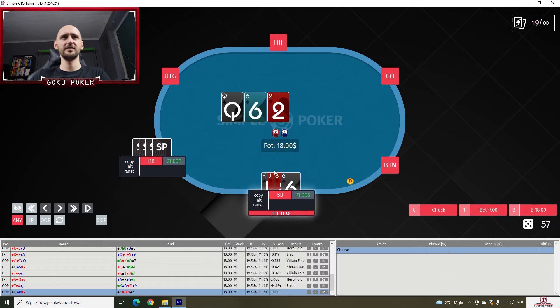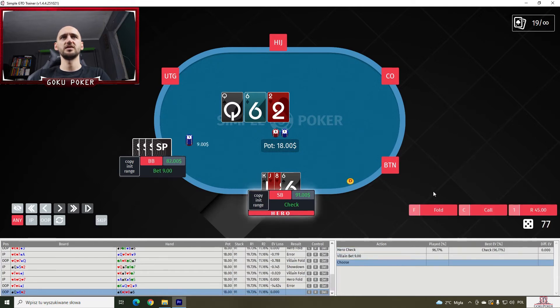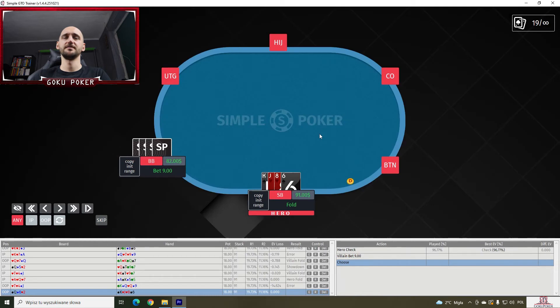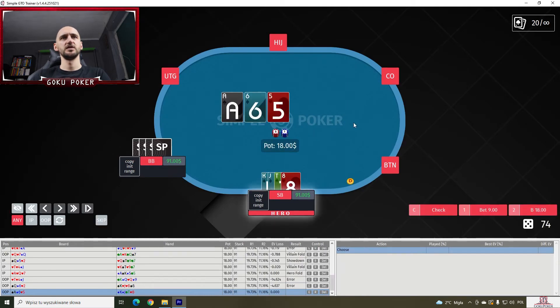King-jack-eight-six double suited on a queen-six-deuce board. I think we check here — solver does the same. We should not be folding to a bet here. I guess it's because we have double-suited cards, a pair, and one overcard. We do not fold to a single bet on a board like this.